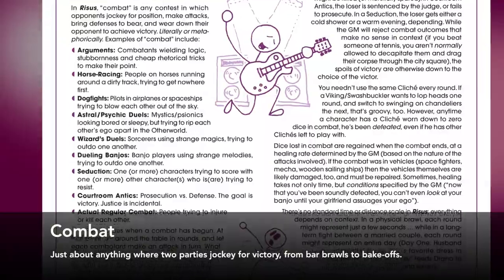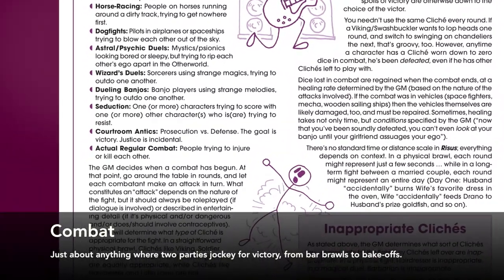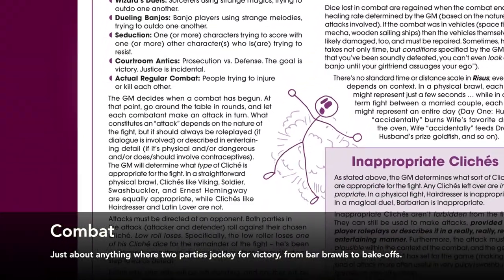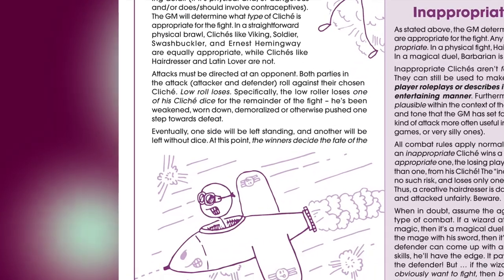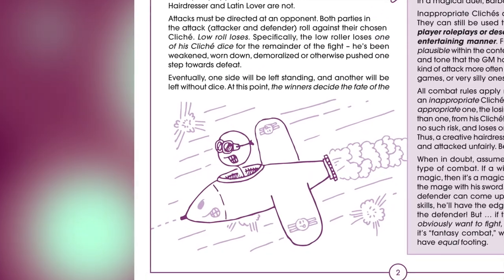In combat, both attacker and defender roll their clichés. The low roll loses a die from their cliché, or three dice if their opponent used a comically inappropriate cliché. Eventually, one side will run out of dice, and their opponent decides what happens to them. And that's it — the core mechanics of Rhesus.